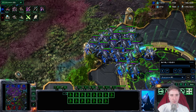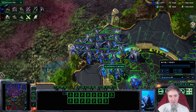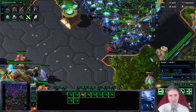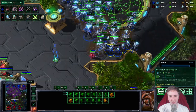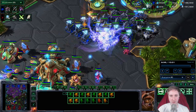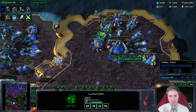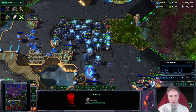Don't spend too many creep tumors — save Queen energy for Transfuse, then go forward with the Lurkers. The reason you go forward with Lurkers is that they zone out the Protoss army. Even though it takes a while to burrow, don't run forward with your Hydras — that's the most important part, because Hydras die to Storm. This way you waste less Transfuse energy. You can see he barely kills a Lurker, and there's just no way for him to engage this army.